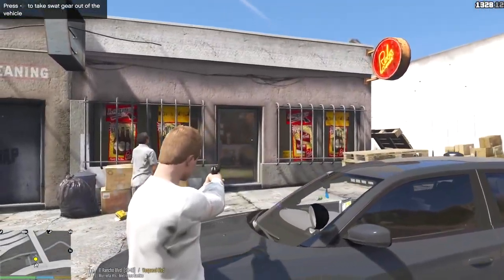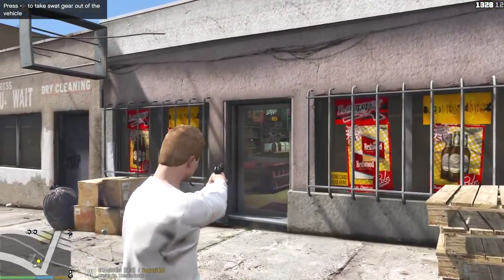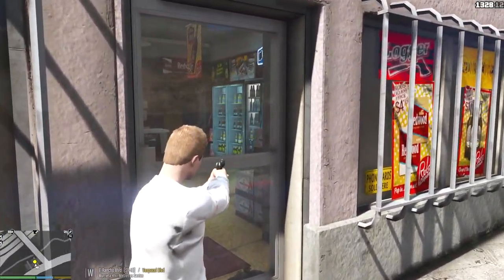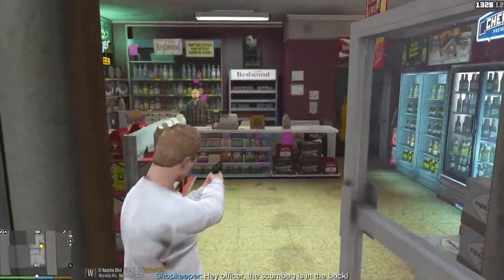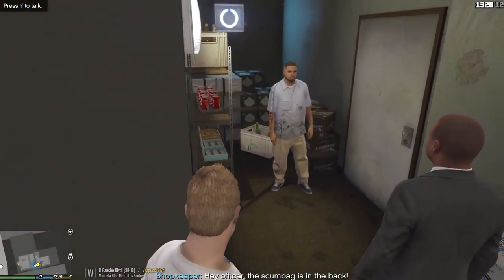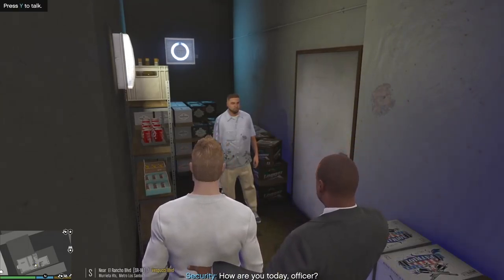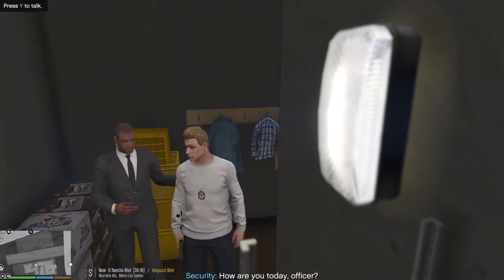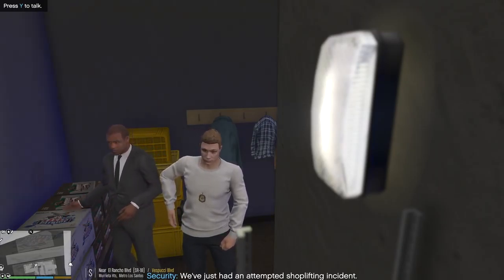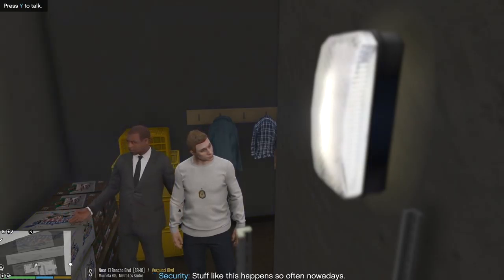Get out of here — do we see anybody here? I'm walking in. I see the store clerk, I don't see anybody else. He's in the back? Hold on — the security guard's got him! He's in the back, they apprehended him. Talking to the security guard now — we've just had an attempted shoplifting incident. I can put away my weapon. Luckily we managed to catch them in the act. Stuff like this happens so often nowadays.